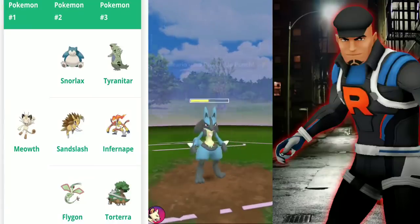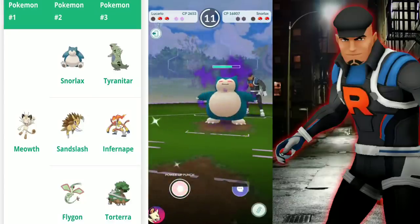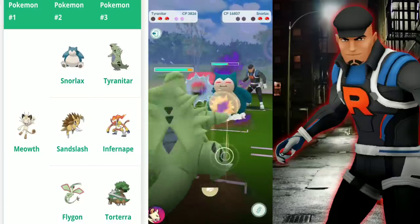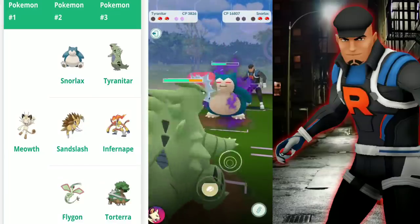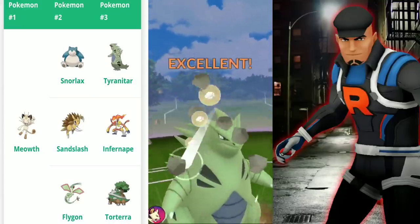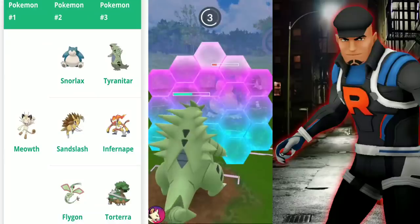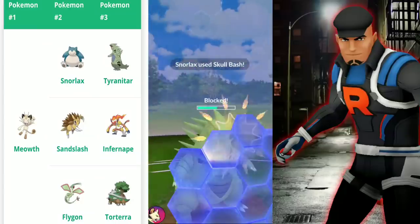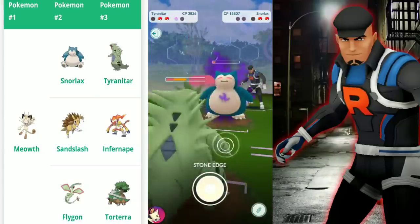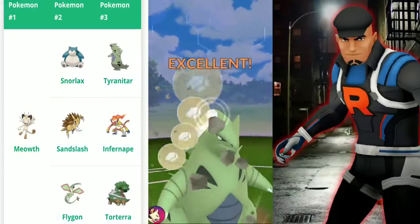In comes the Snorlax. I'm not going to hit the charge moves yet because they'll just shield. Now I go in with Tyranitar — its Dark typing resists Lick, which is a Ghost move, and also resists Zen Headbutt, though Zen Headbutt is a bit more threatening even while resisted. I got a little nervous and finished it off early rather than farming more energy. The third Pokemon turns out to be Tyranitar, so we have Swampert ready in the back.